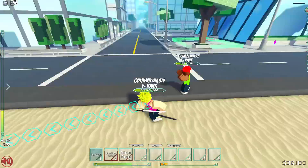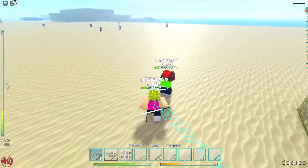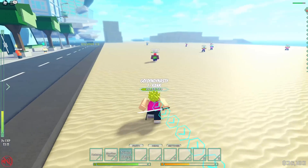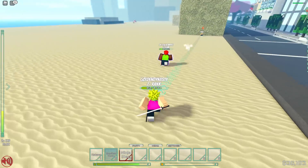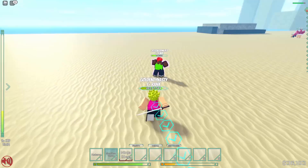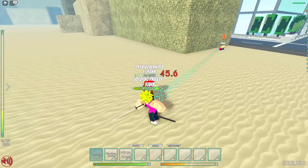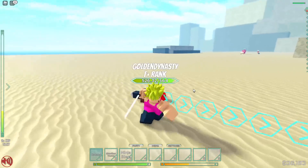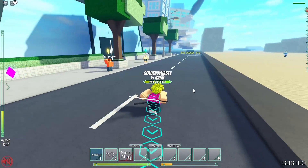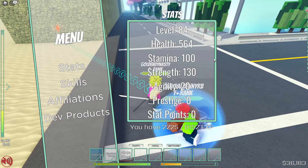An NPC attacks me while I'm checking stats — I chase them down with Ninja Step, a teleport move. I use the Shuriken Throw and M1 combos to finish them off. Ninja Step doesn't seem to do damage on its own but works great as a gap-closer. Never try to run away from a ninja — I have a flash step and can literally teleport to you.